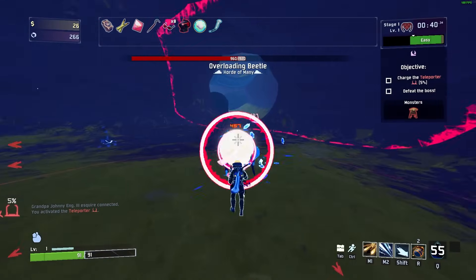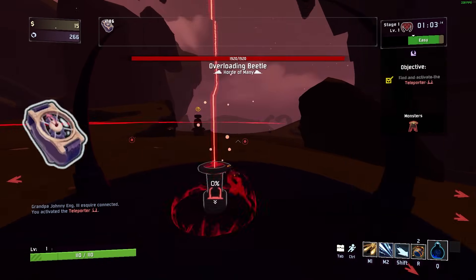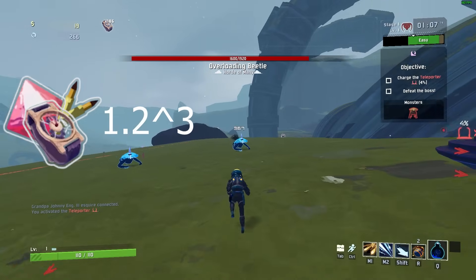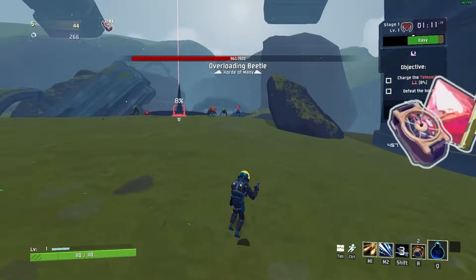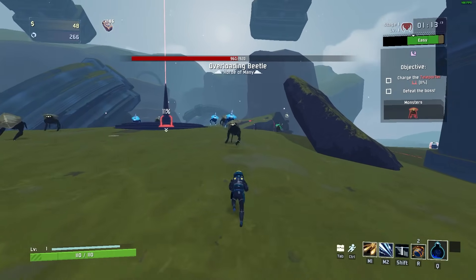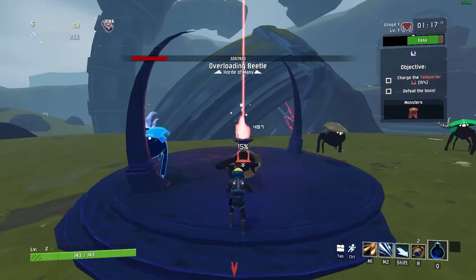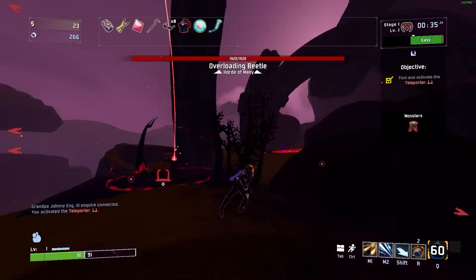This is because damage from different sources is multiplicative, while damage from the same source is additive. So with a watch, focus crystal, and armor piercing round, it would be 1.20 to the power of 3, and if you're stacking the same item, it would be 20% times 3. Basically, you can exponentially increase a damage item's value every time you get a new source, the only exception being shaped glass, where additional stacks will always multiply your damage output by 2.